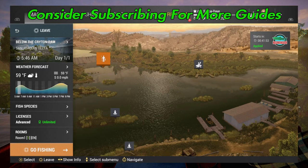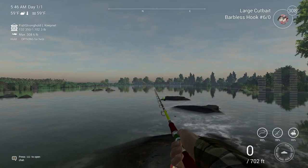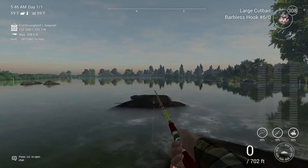Welcome back folks to San Joaquin Delta here in Fisher Planet for the unique striped bass. What you're going to want to do is spawn at the Creighton Dam — you're going to want to come to the end here.